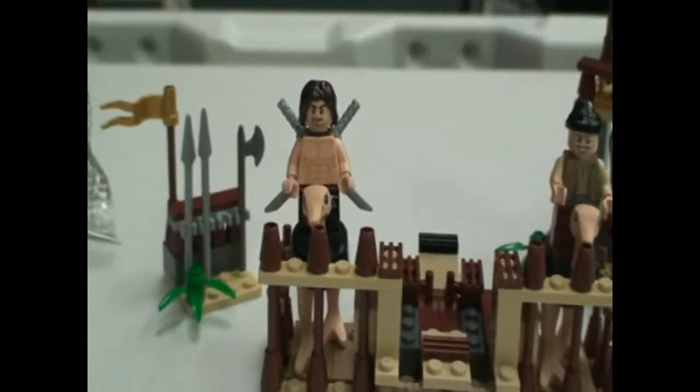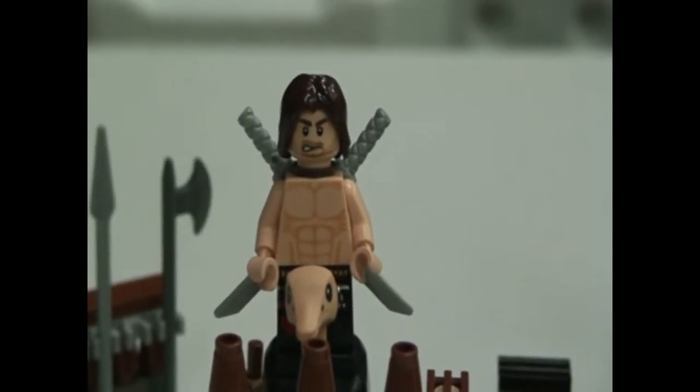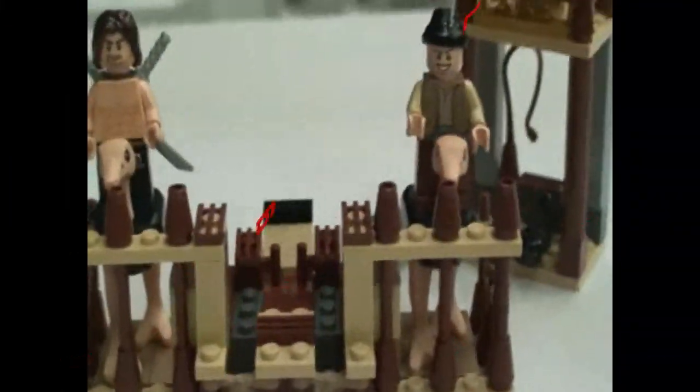Alright, now we have the completed Ostrich Race from the Prince of Persia Sands of Time LEGO line. This is item number 7570, and there are 169 pieces. The set retails for $20, and it's totally worth the cost.